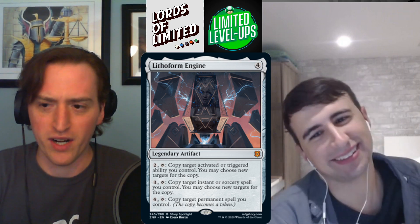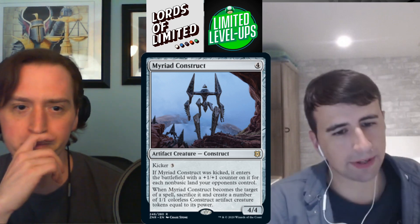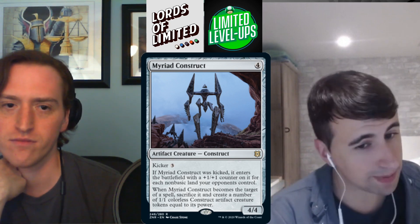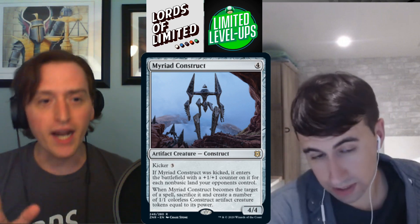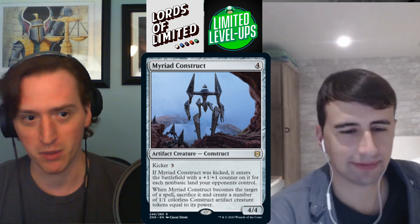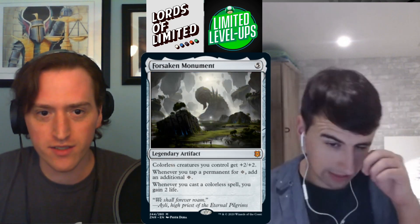Myriad Construct — four mana 4/4 construct with kicker for three. If kicked, enters with a +1/+1 counter for each nonbasic land your opponents control. When it becomes the target of a spell, sacrifice it and create that many 1/1 colorless construct tokens equal to its power. A four-mana 4/4 that dies into four 1/1s is crazy. The kicker is whatever but the base card is very good. B+.